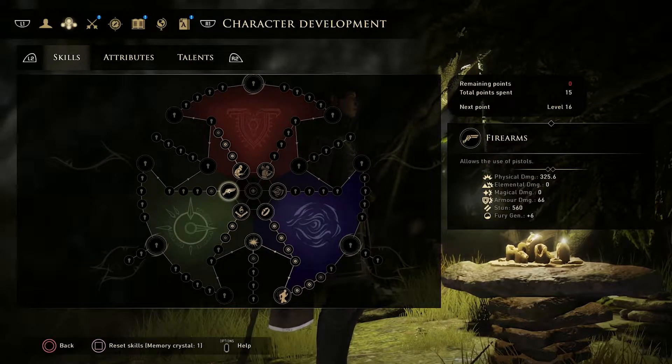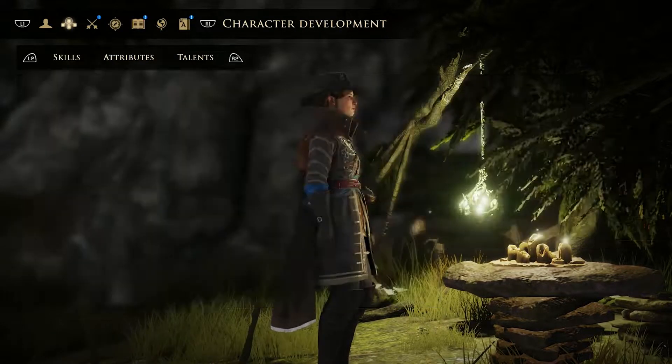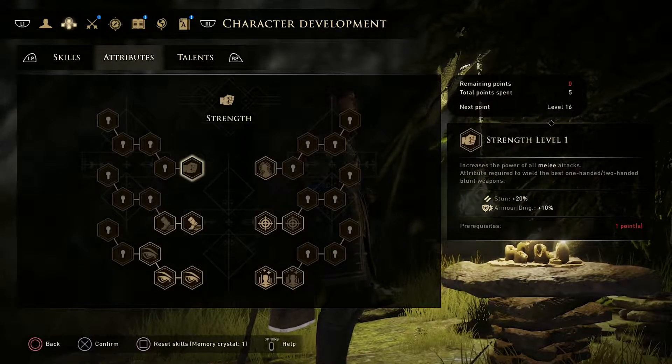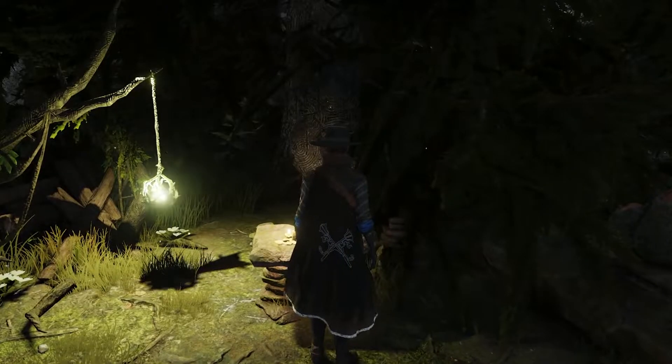For this run we're going to go with a few points in traps, firearms and one-handed blades, but with a larger focus on magic use. You also have attributes, which impact and improve what you can use in battle, and talents, which mainly relate to skills outside of combat.